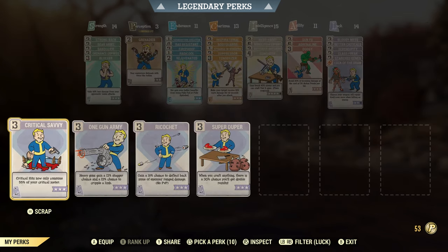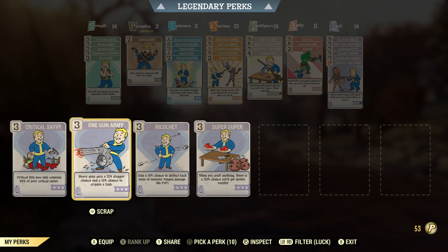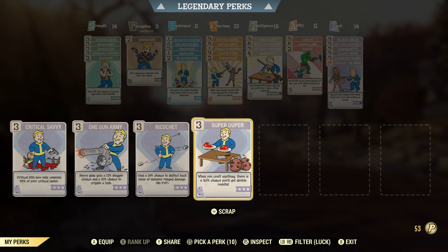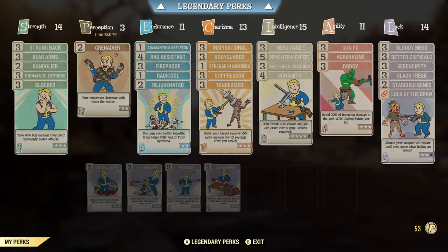Someone is sharing Luck of the Draw — that's quite good, chance your weapons will repair themselves on hitting an enemy. On my swap-out cards: Critical Savvy — if I'm going to be using criticals a lot, it's good to have Better Criticals and Critical Savvy so you're not using your entire meter. One Gun Army — good if you're on a mission where you have to cripple a limb or want the Scorchbeast Queen to land. Ricochet — I put that on if I'm carrying a vampire's weapon, because as they shoot me the bullets ricochet back and heal me. Super Duper is a good card to have if you are crafting.